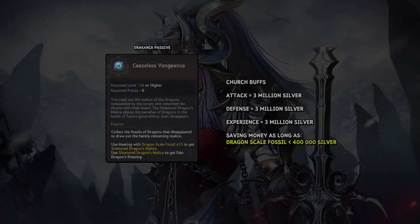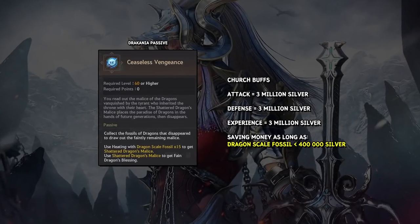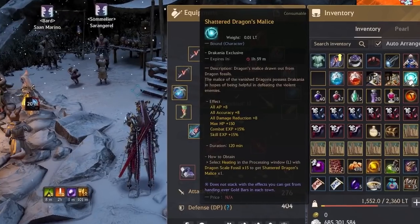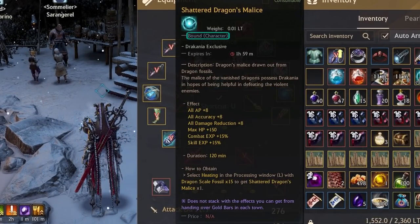The amount you spend for church buffs normally is 6 Million Silver if you take Attack and Defense, but depending on the price of Dragon Scale fossils you can save some money. Basically, if you take the experience buff out of the equation since it's not really worth talking about, you would save money on church buffs as long as you're buying Dragon Scale fossils under 400,000 Silver. The downside comes if you're trying to use the passive in hopes of crafting this item and transferring that to your main class that you grind on — you actually can't do that.